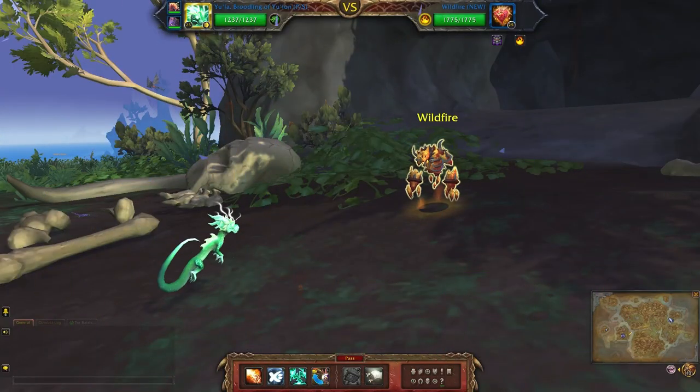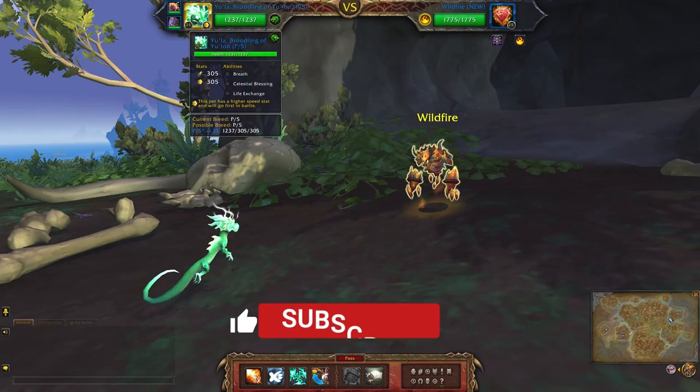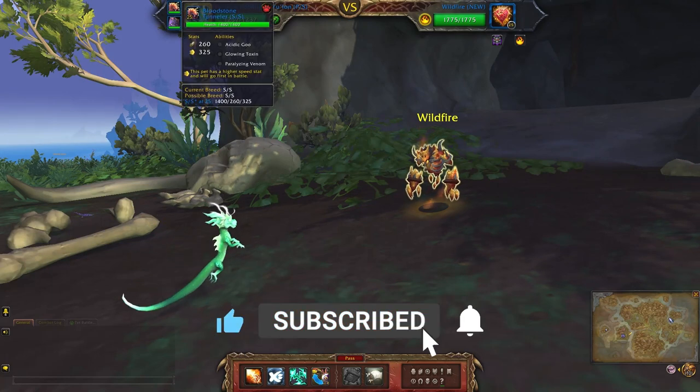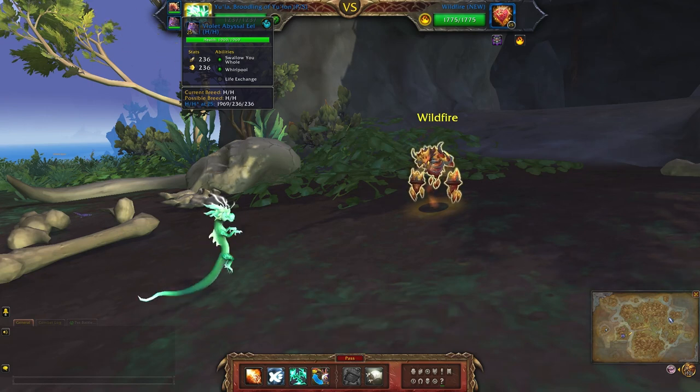Once again I'm using the same team that I used for the other two battles: Eula Bloodstone, Tunneler, and the Violet Abyssal Eel.